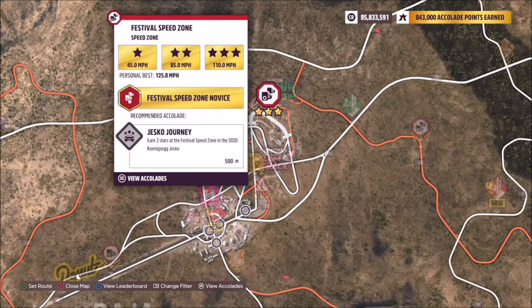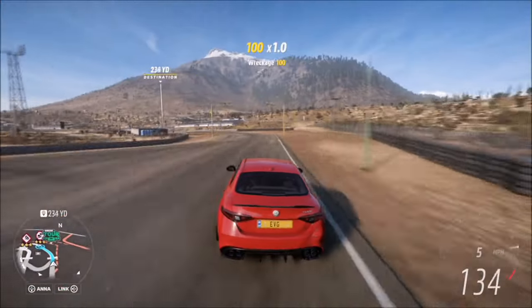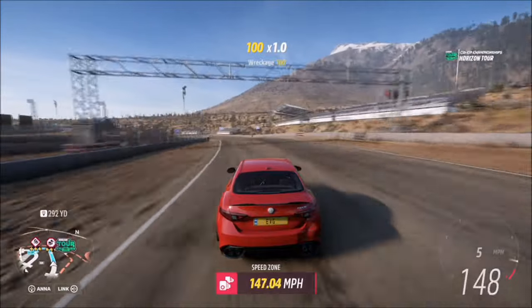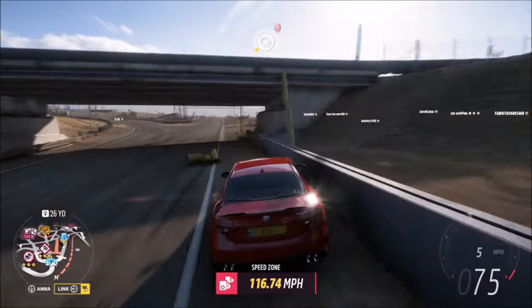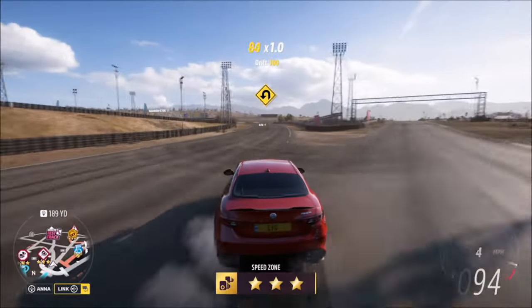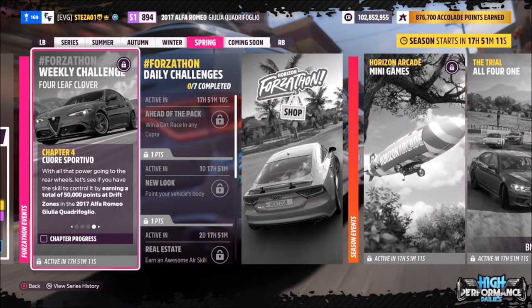The one I went for was a festival speed zone, which is really easy to get three stars on. The method I've shown before is basically riding the wall, picking up enough speed, and crossing the marker at over 110 mph to get three stars instantly. That's the quickest way to do it, or you can go back around and do it again if you've only got two stars.